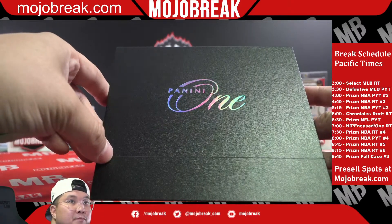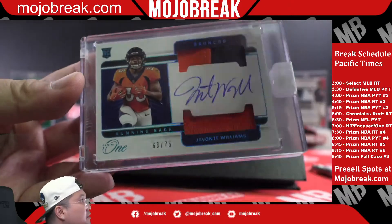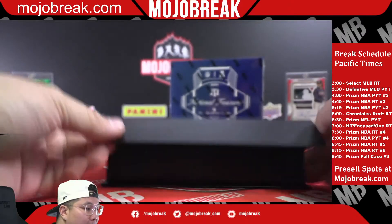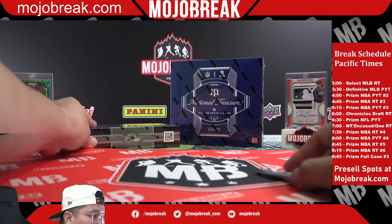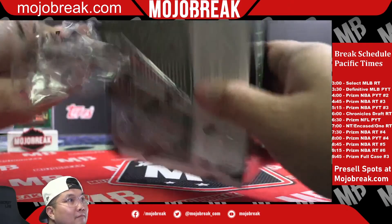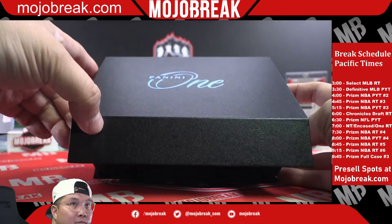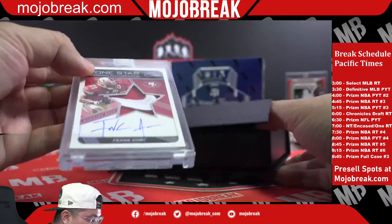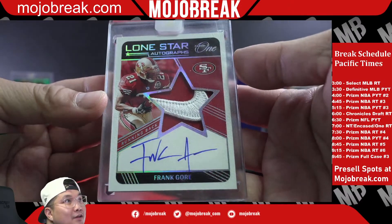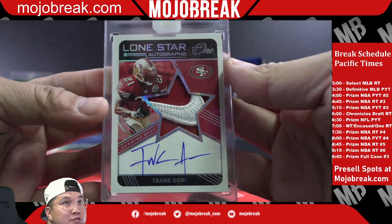Box number four: Javante Williams rookie patch auto sapphire blue parallel, 68-75, Denver — Jay Martino with the Broncos. Damn, Nike swoosh patch auto Frank Gore, four out of five, let's take it for the Niners, Porter. Robert and Chastity — nice hit, birthday present right there, four out of five Frank Gore Nike swoosh patch auto.